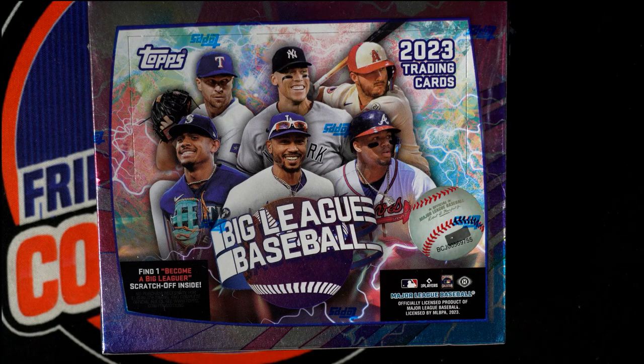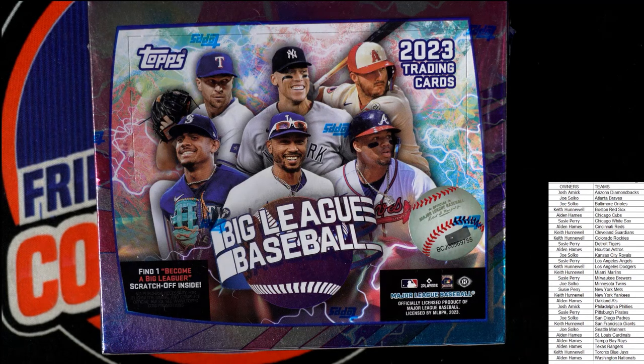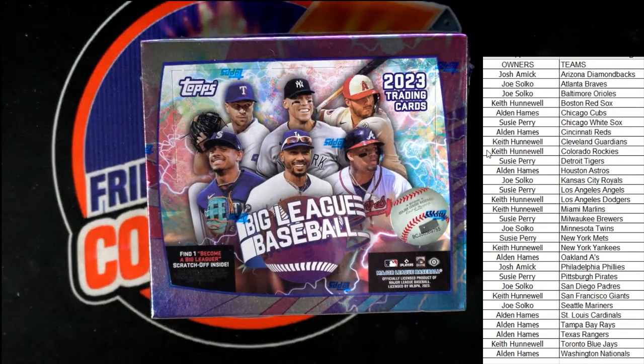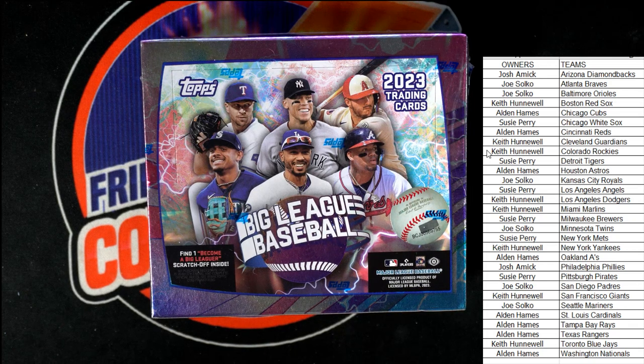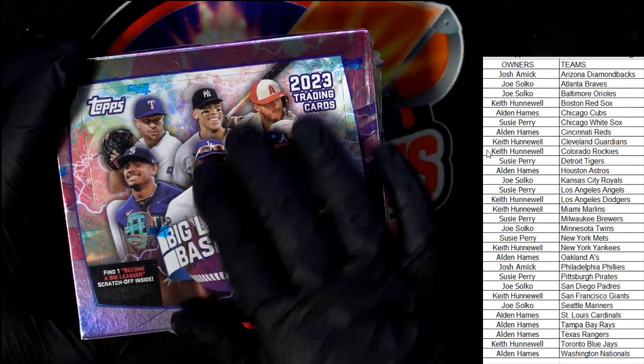If you weren't here for the first box, this is the Topps Reimagined Big League Baseball — so this isn't the same as past years of Big League Baseball, this is the reimagined version. It's definitely the best I've seen for Big League Baseball. It's got some really cool stuff, lots of crazy inserts. We pulled a red foil Gunner Henderson rookie card out of the last box, and then we pulled another rare Adley — so yeah, it was cool.